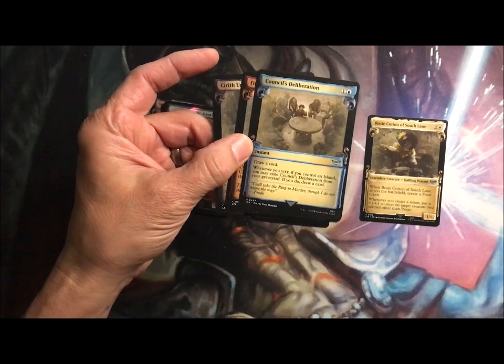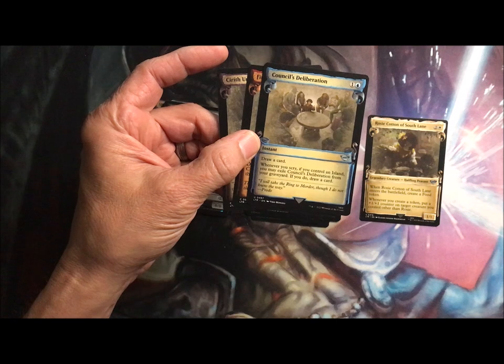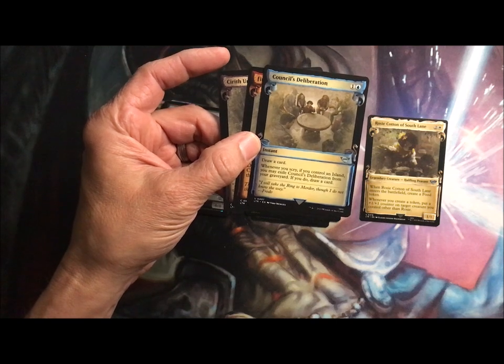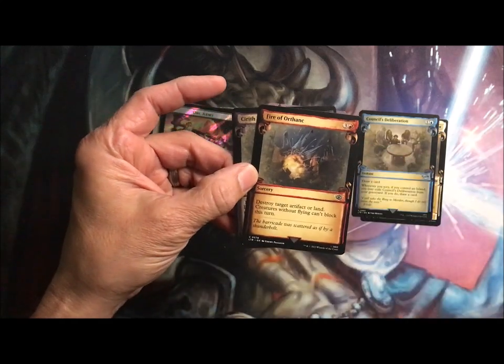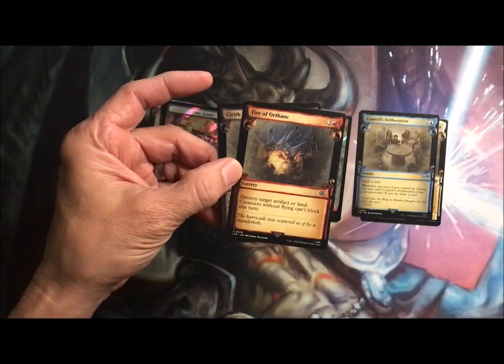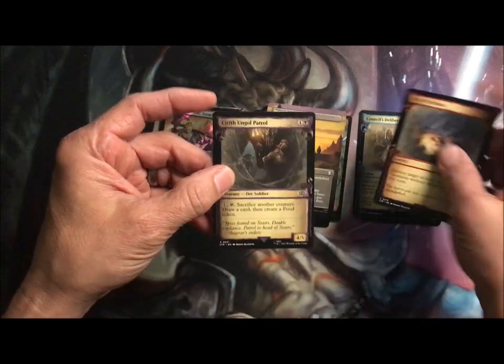Council's Deliberation is an instant draw card. Whenever you scry, if you control an island, you can exile Deliberation from your graveyard — if you do, draw a card. Fire of Orthanc: destroy target artifact or land. Creatures without flying can't block this turn.